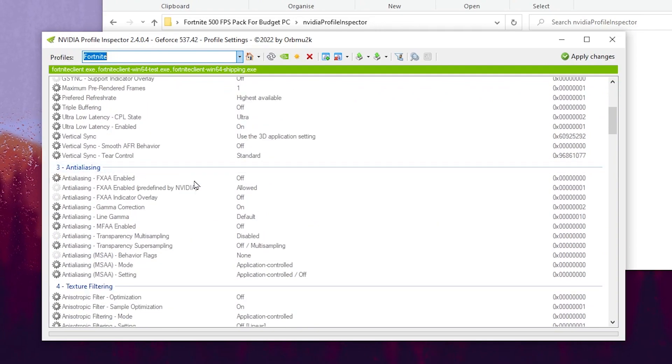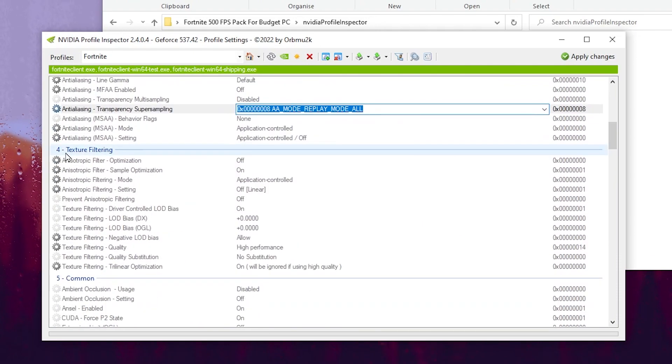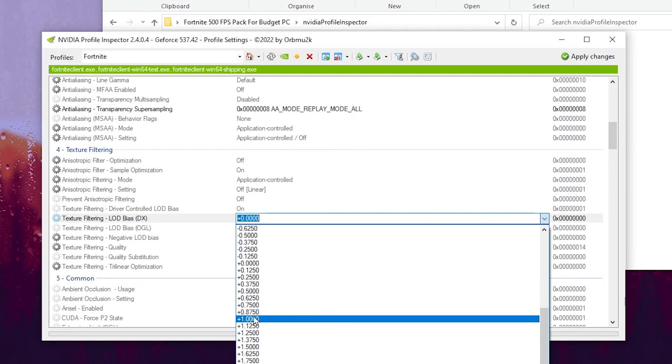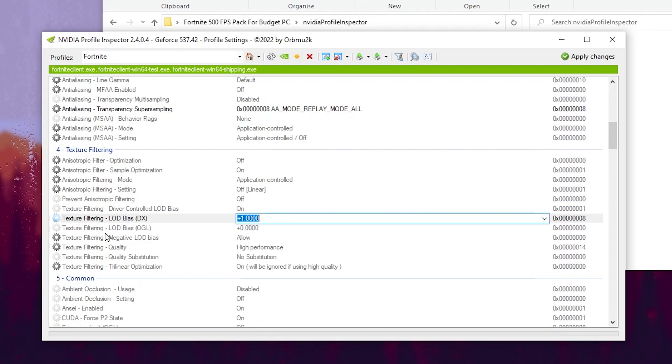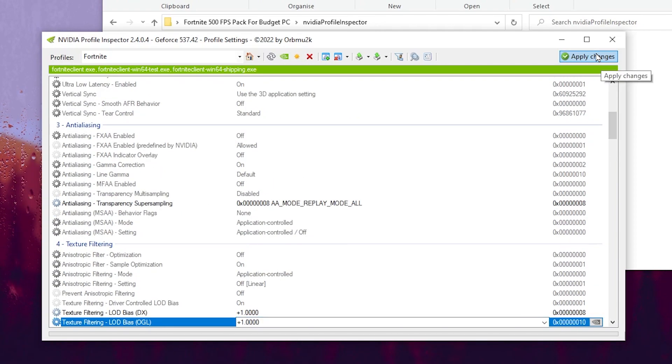Scroll down to the Anti-Aliasing option and find Anti-Aliasing Super Sampling. Click the dropdown and set it to 0x00000008 AA Mode Replay Mode All. After that, scroll down to Texture Filtering Quality and find the LOD Bias DX and LOD Bias OGL values. Click the dropdown and set both to +1.000. Note: choosing a higher number will result in worse graphics in Fortnite. After applying the settings, click the Apply Changes button to apply all settings and help achieve better FPS.